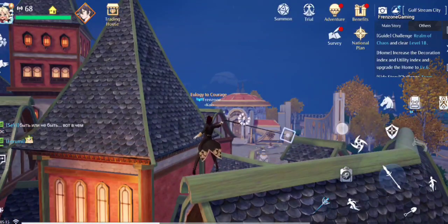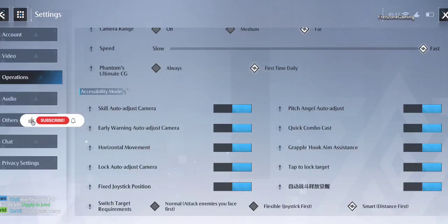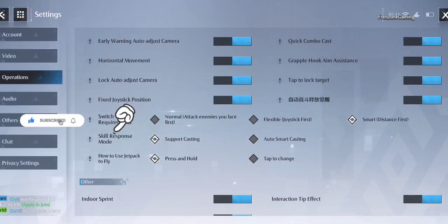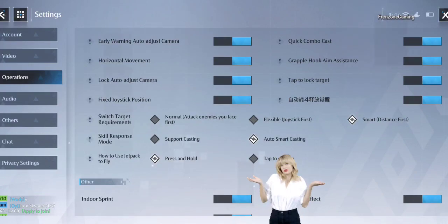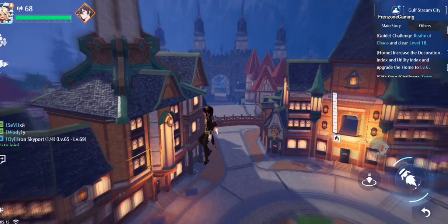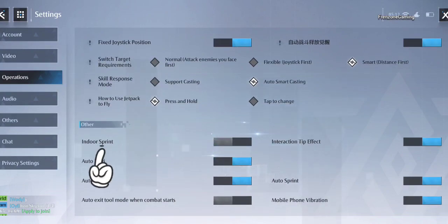Next is Quick Combo Cast — this will help you in both PvP and PvE. After that, keep Auto Smart Casting at 'auto smart casting,' especially if you use auto in PvE. For the jetpack, I recommend 'press and hold,' though you can also set it to tap to go all the way immediately — I use press and hold because it's more fun and helpful in exploration. Finally, turn on Indoor Sprint unless you enjoy walking slowly indoors.